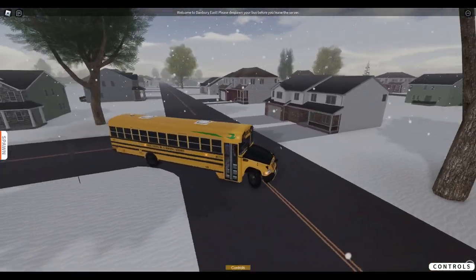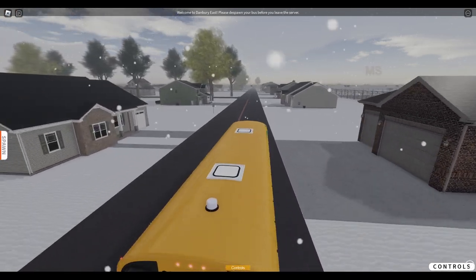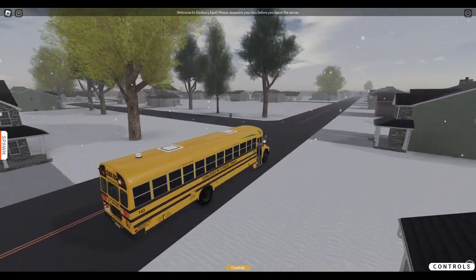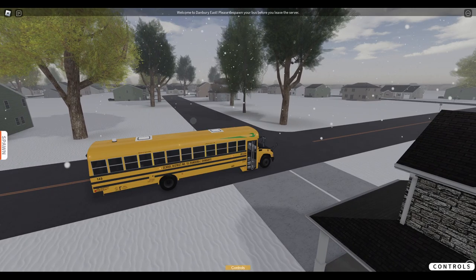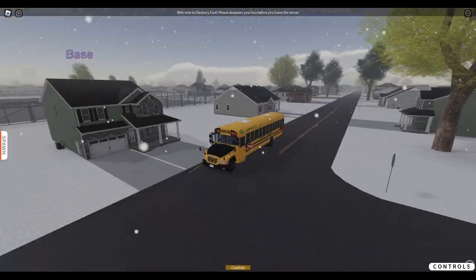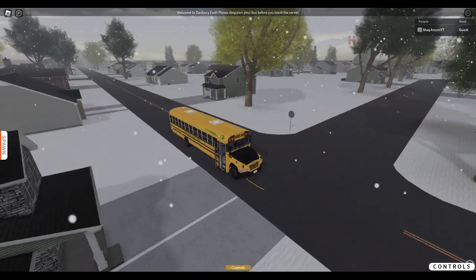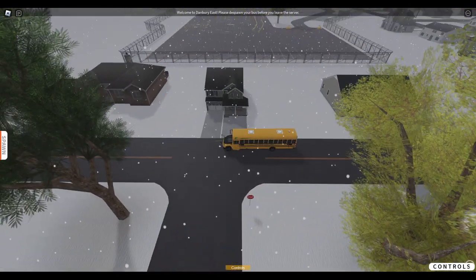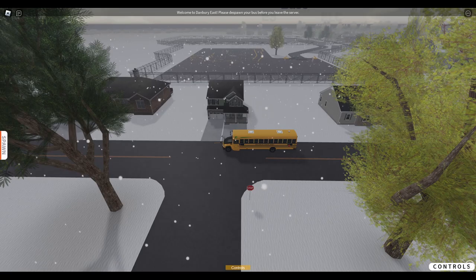If any of you are playing this game, you'll notice at the top of the screen it says to despawn your bus before you leave the server. I'm assuming they don't have a despawning system. Do keep that in mind — be sure to despawn your bus so it doesn't create lag for the next players coming in. Always be courteous to the rules.